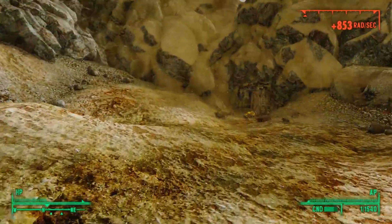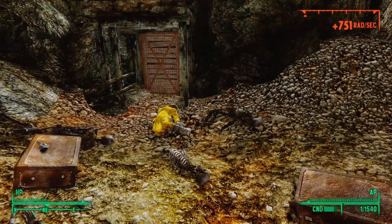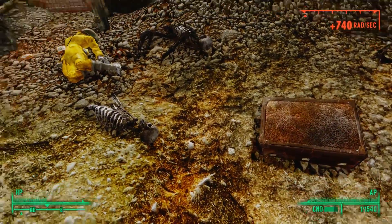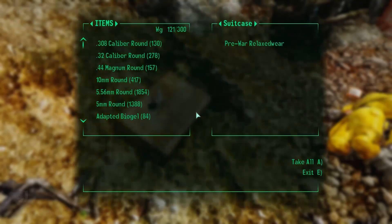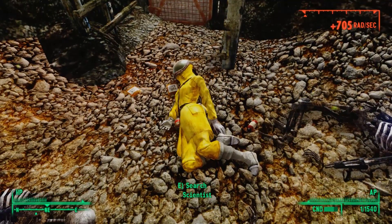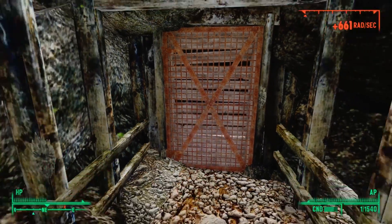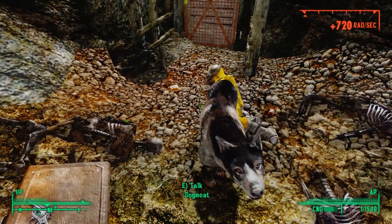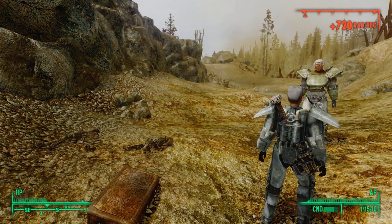If we were somehow immune to radiation, we would find suitcases and human skeletons piled outside the door to Vault 87. Here we find a woman wearing a radiation suit, which clearly didn't work for her, and Rad-X and Rad-Away scattered around her body. The door to Vault 87 is inaccessible, so even if we got through this radiation, we wouldn't be able to enter the vault this way. There's no item in the game that can protect us.